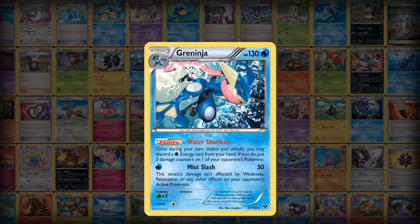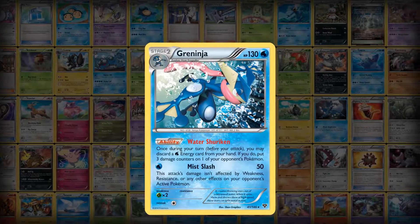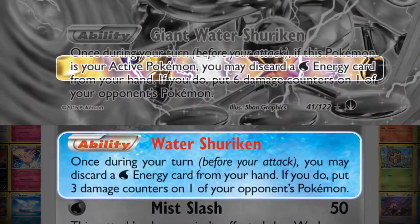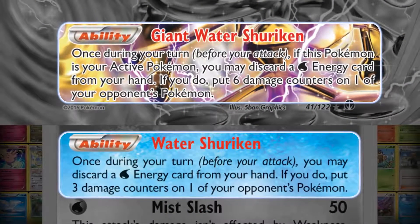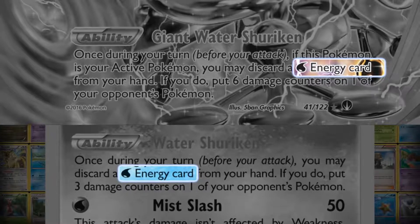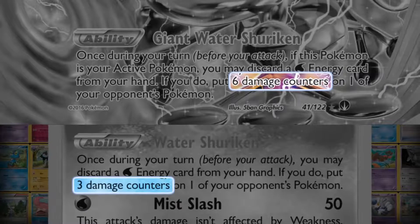Break evolution can also give your Pokémon an extra ability. Greninja from the first XY expansion can Break Evolve into Greninja Break. Then it will have two abilities: Water Shuriken and Giant Water Shuriken. If you have two Water Energy cards to discard, you can use both abilities to put a total of nine damage counters on any of the opponent's Pokémon, without even attacking.